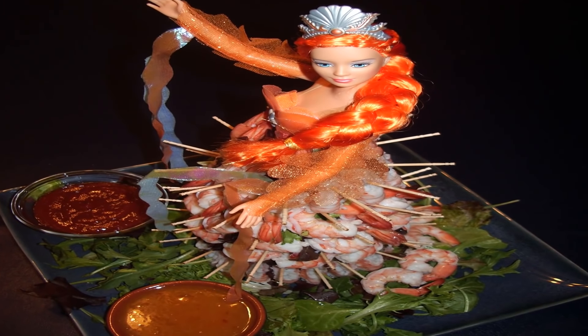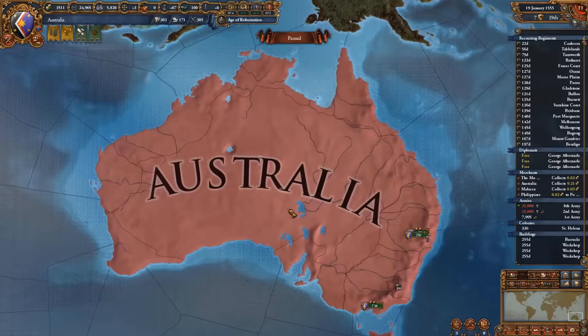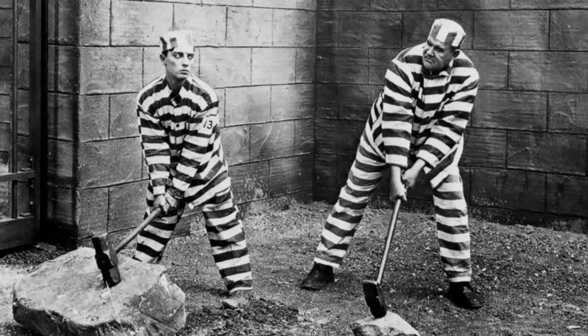If you like putting shrimps on barbies, then you're a weird as schnitzel, but hey, up next is Australia, so you might just fit in, sir. That is correct, a nation that can easily be formed by colonizing the Australian continent.